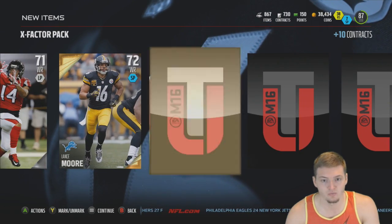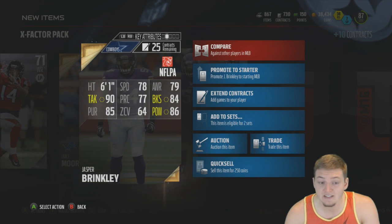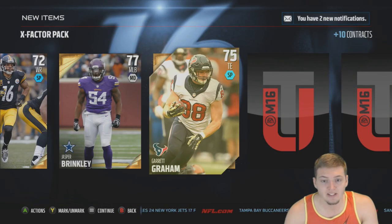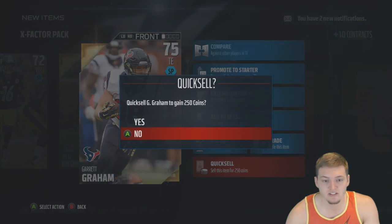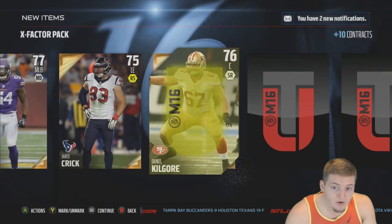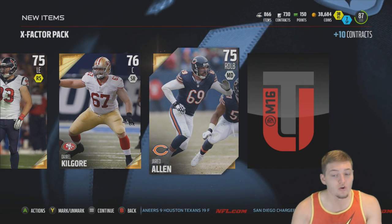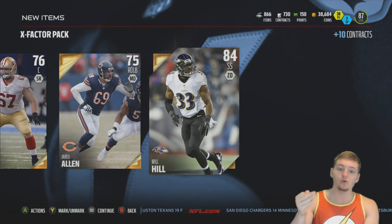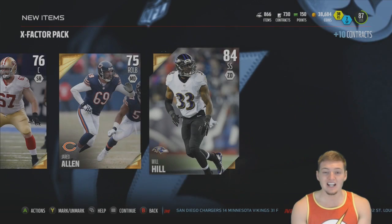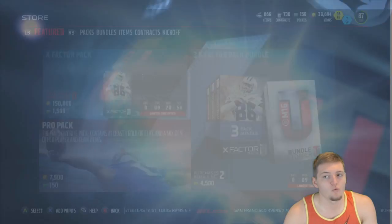There's our first silver, our second silver, and Lance Moore — that sucks. Jasper Brinkley from South Carolina: 78 speed, 86 hit power, 90 tackling — not too shabby, but I'd rather have a middle linebacker a little faster. Garrett Graham — I'm not even going to care about you, just get out of my life. Another 75 overall, then Daniel Kilgore, Jared Allen — come on. One more chance at a 24-hour card and we get Will Hill, 84 overall strong safety, 90 hit power with 82 speed. Could have been worse.